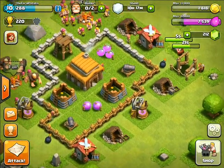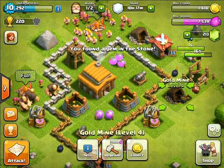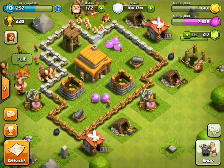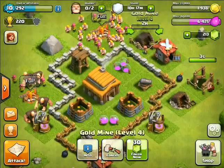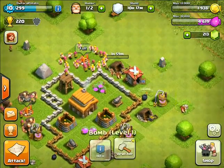I have a lot of elixir. Level 2, level 3. Let's start upgrading some of these gold mines — start with this one up here. 3,000 — that's a lot.